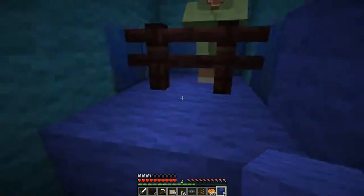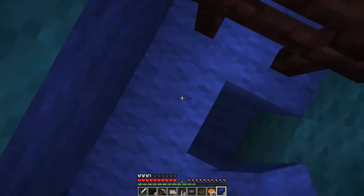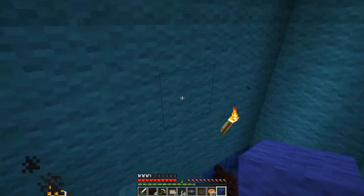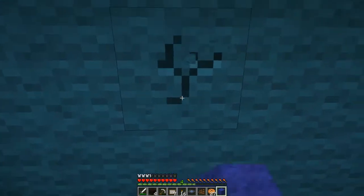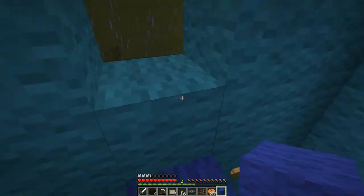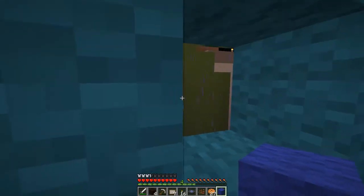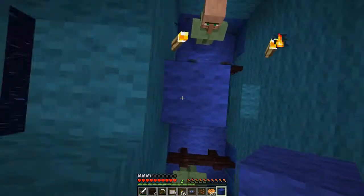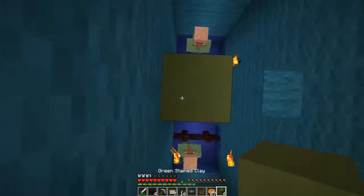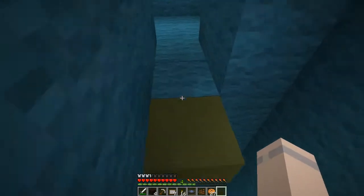I find it hilarious that the map maker did that. Let's make a way back up — is there anything this way? I hear a zombie, that's worrying. I was pretty sure I looked at everything up. Why is the village arch pretty deep? Is there anything below the villager area that I was in before? I should check that out — using all the resources that aren't really useful to me.